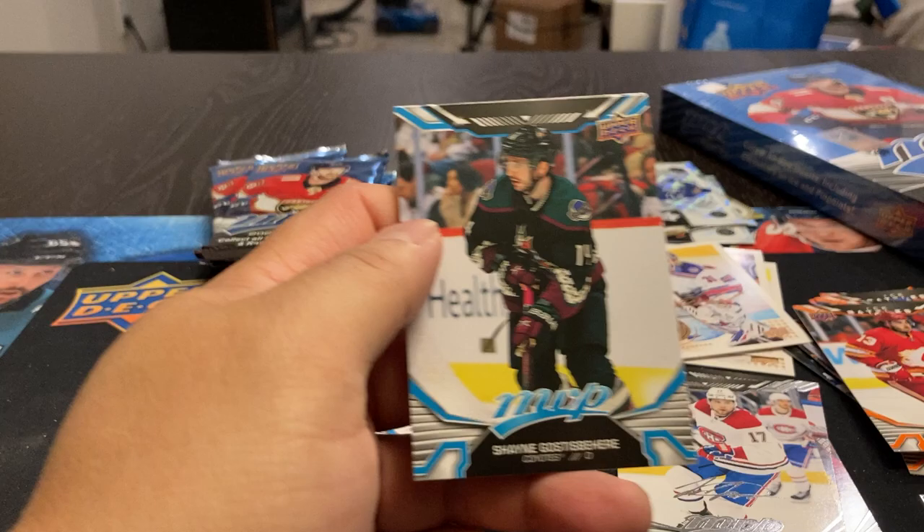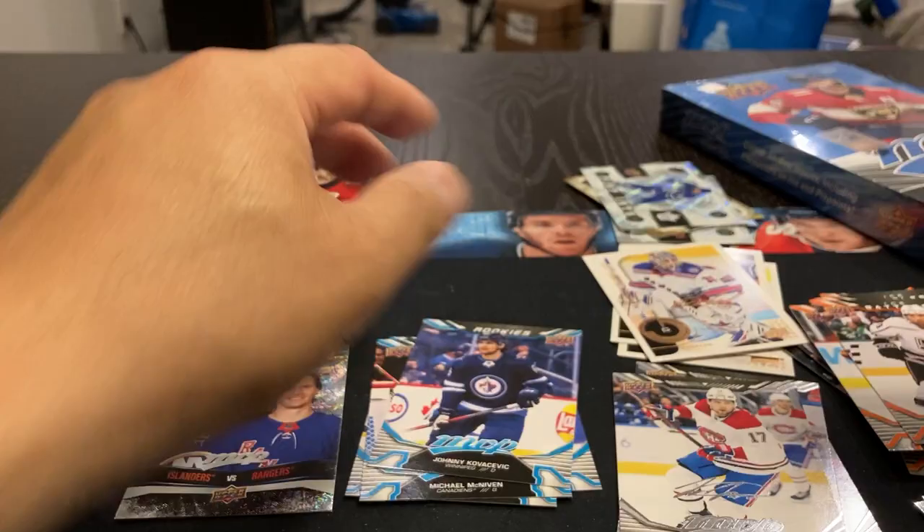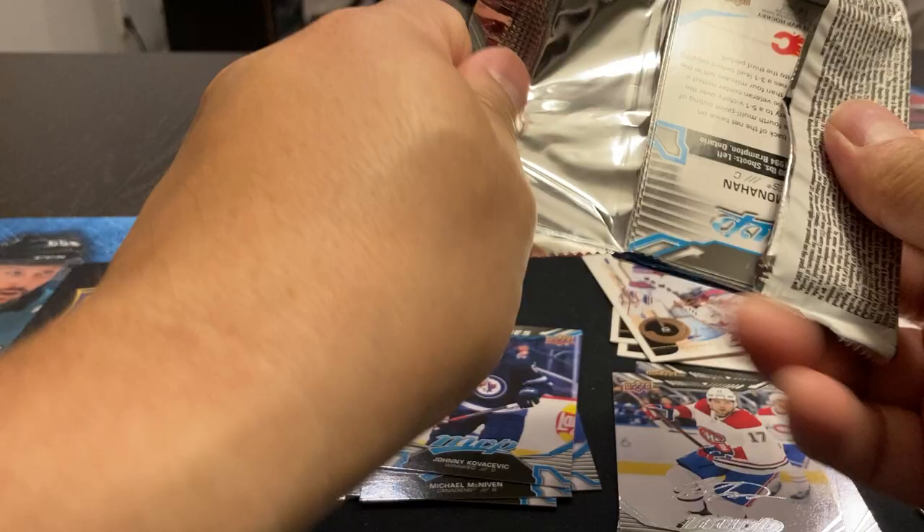Let's see if we can luck out and get anything numbered out of here. Caustosphere, Anderson, Vlasic. Domains — Cael Makar. I follow Ice Battles: Cael, Pasternak, Finnington. I'm sure some of these are probably the High Series. To sort through those later.